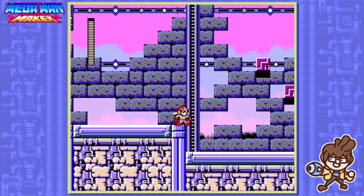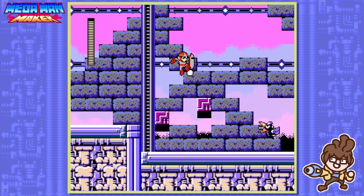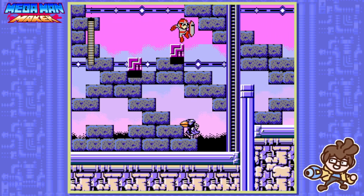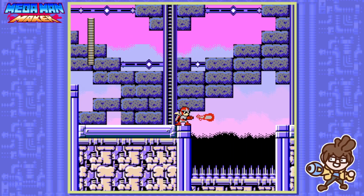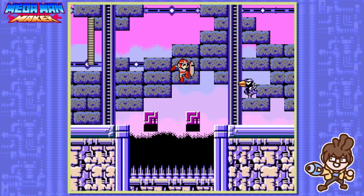I guess we have to use the Yoko blocks here, we don't have any other weapons. Oh, that's a thing Protoman can do of course! Protoman is such a badass character. Let's see — yo, cool!